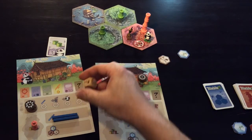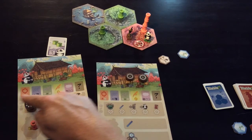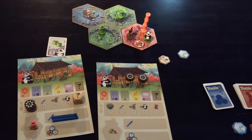The last side of the die is the question mark, which means you get to choose any of the other five sides to use as your bonus.